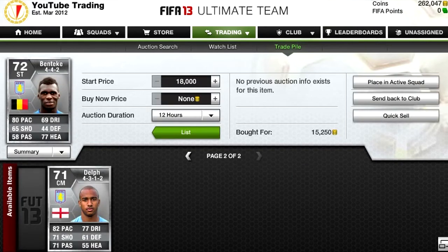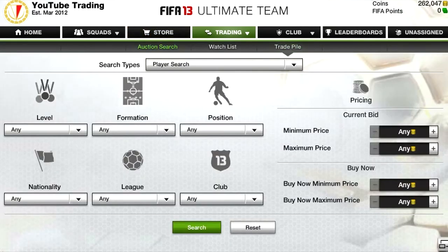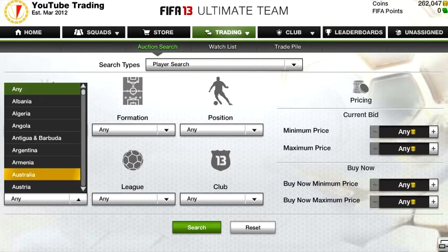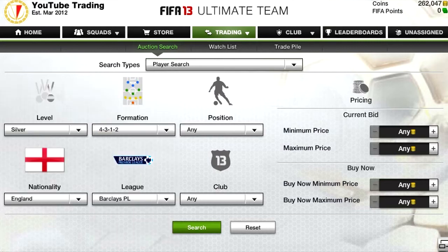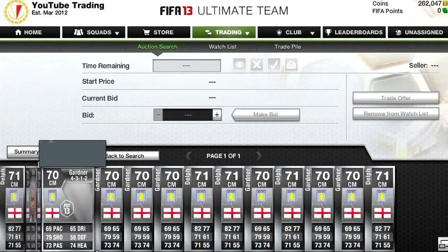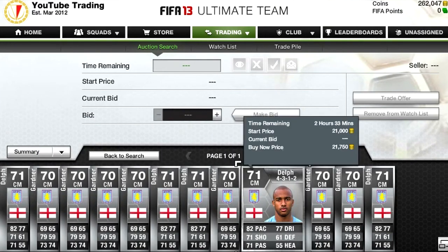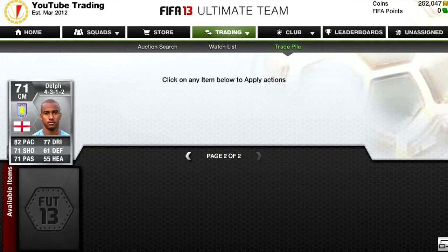As I said in the last episode, we found a Dell for 10,250 — that was an absolute bargain. I changed his formation into a 4-back formation and a centre mid, which only cost me about 600 coins, so we bought him for about 10,750. Going to check his cheapest price in that formation — I think it's around 19 grand. Searching Barclays Premier League, 4-3-1-2, centre mid: prices are 17k, 26k, 25k, 21k, 26k. We'll go with 20 grand — that's a very nice profit of about 8k.